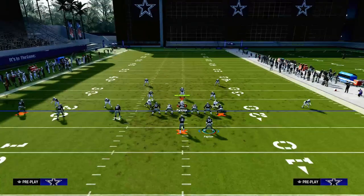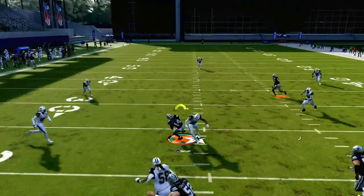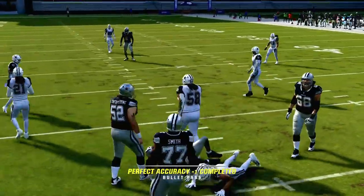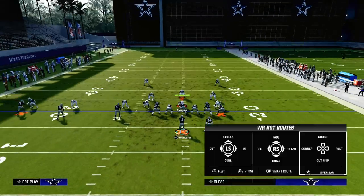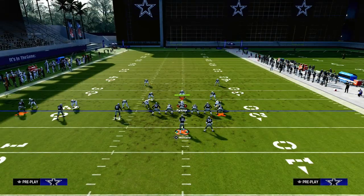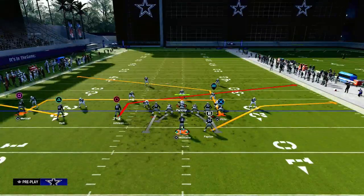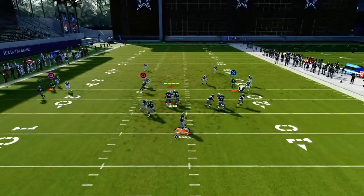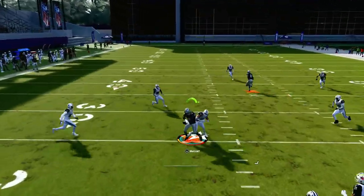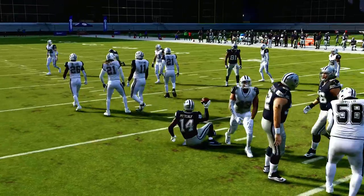Our first read is always the table route, but then we quickly progress backside. If we see zone coverage early, we really want to look to this backside flat and in concept. If they're running cover four — which a lot of people like to run where they're bailing and playing hard flats — the flat will pull that hard flat out, the slant pulls the linebacker in, and then there's a little window to hit the slot receiver.